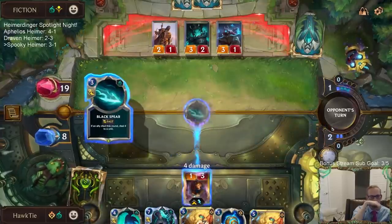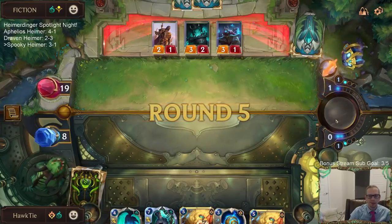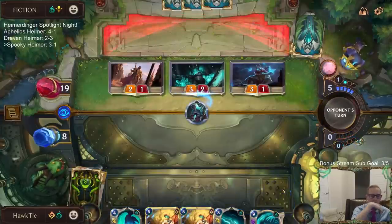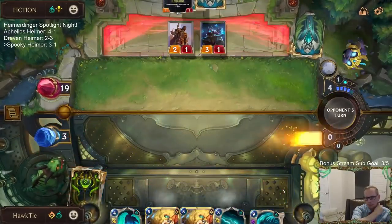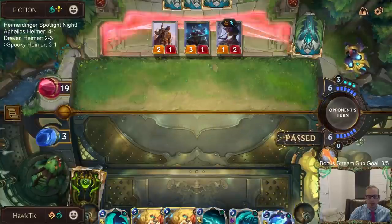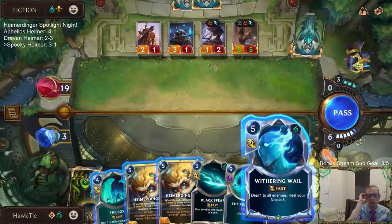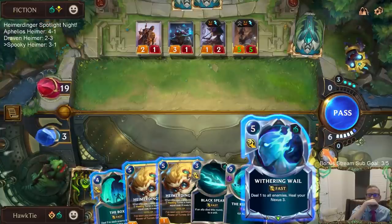So this didn't work out. They're getting this death to the mortal - it is very over. I still need one more mana, like I need a Withering Whale right here, and then they play something else before attacking because then they're scared, and then I Ruination. But I'm going to be one mana short.